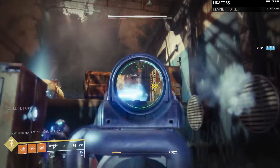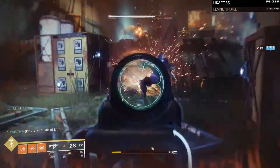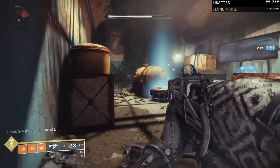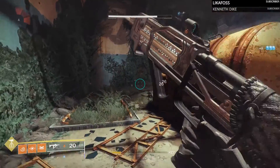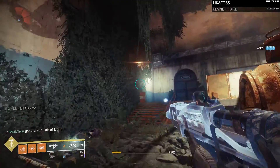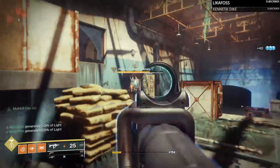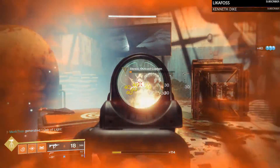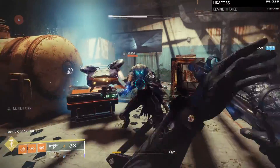The range stat is actually pretty good as well, so you're not going to be really hurting yourself trying to take somebody down from a distance. It does reload fairly quickly even when the magazine isn't empty, but when the magazine is completely empty, it is very, very fast. And you'll see here on this Lost Sector boss, it does a fair amount of damage.